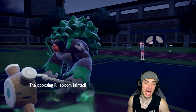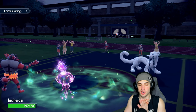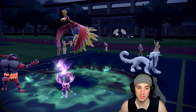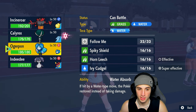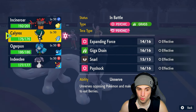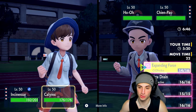Shenpao is now at minus one attack. I'd love to get Incineroar another swap in for another Fake Out and Intimidate. Ho-Oh comes in here. I might just Flare Blitz to bring it down to one HP. I think swapping Incineroar back for Indeedee is the play — now that Rillaboom is gone I can get full control of Psychic Terrain and keep throwing Expanding Forces.